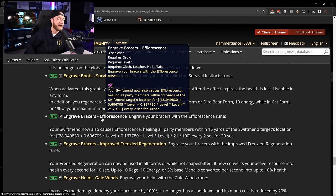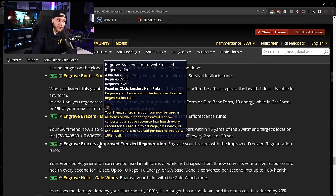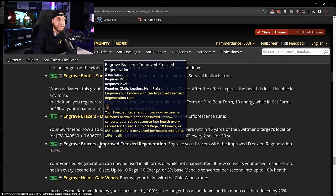Moving to bracer runes, we have Engrave Bracers: Efflorescence — your Swiftmend now also causes Efflorescence, healing all party members within 15 yards of the Swiftmend target's location for a set amount every 2 seconds for 30 seconds. Druids are just piling on more AoE healing; their raid healing with these runes coming is going to be out of this world.